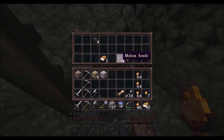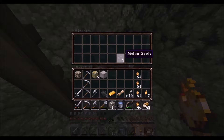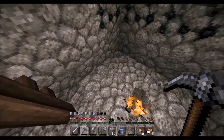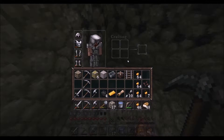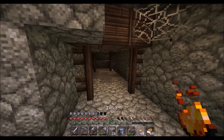We get melon seeds — we don't want melon seeds, we want the gold. We'll take the bread, we'll take the coal, we might as well take the seeds as well while we're here. And we're going to take all that as well. We've got the chest and we've got the minecart. Okay, let's see what's over here.